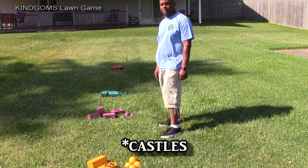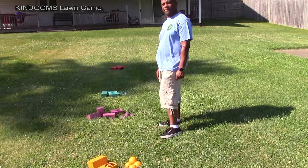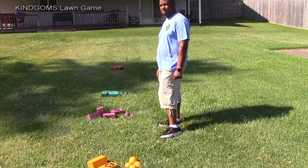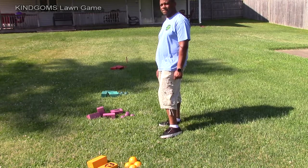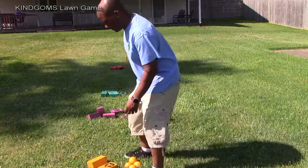So Will and I are going to play a game. We've already set everything out, so let's just show you how the game works. All of the kingdoms and balls start off on the battle line. You're supposed to throw everything from the battle line, and you must use an underhanded throw. So we're going to have Will start off here.